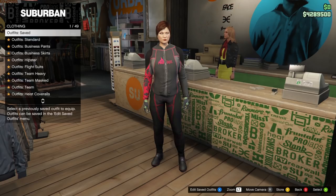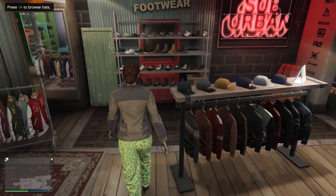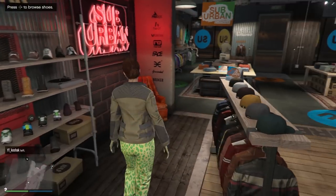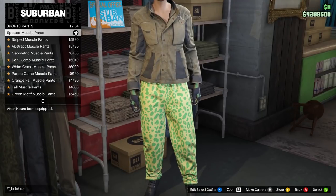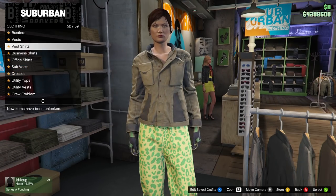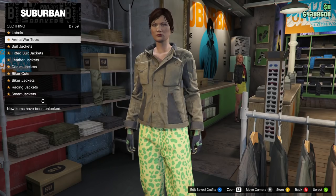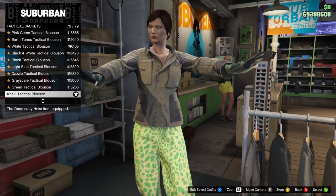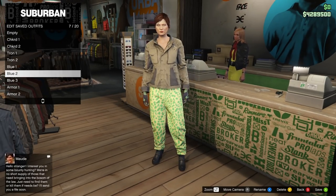On to the second blue outfit. Head over to shoes, go on to high heel boots, and find the deluxe midnight combat boots. Then head over to pants, go on sports pants, and equip the first one — the spotted muscle pants. Back out, go on to tops, go down to bikinis, and purchase a black bikini — number 27. Then back out, go up to tactical jackets, and equip the last one — the khaki tactical blouse on, number 79. Go to the front counter and save this in slot number seven. Name this 'blue two'.